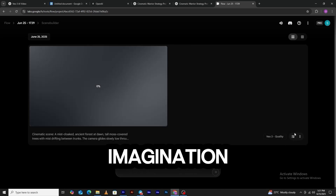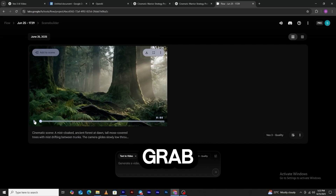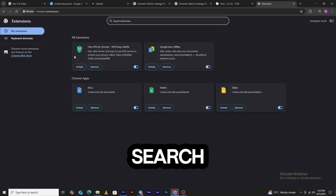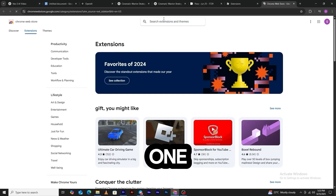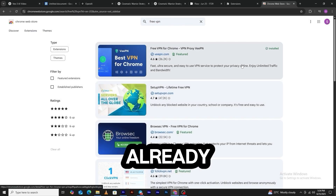But what if VO3 doesn't work in your country? No worries. Grab a free VPN — click the Chrome extensions icon, search for 'free VPN,' pick one and install it. Or if you've got a paid VPN, you're already a VIP tonight.